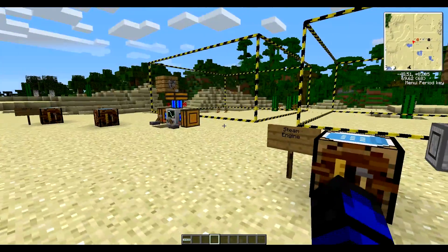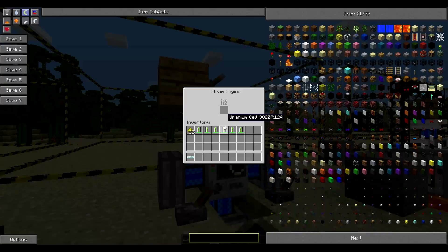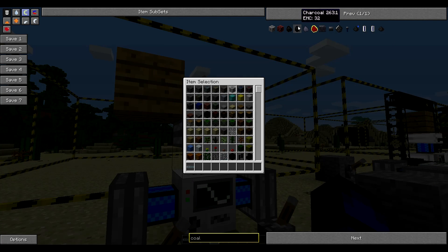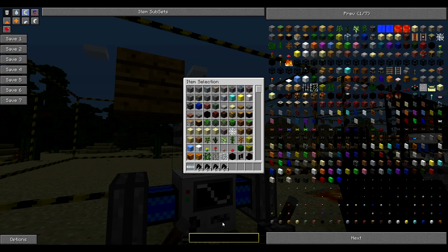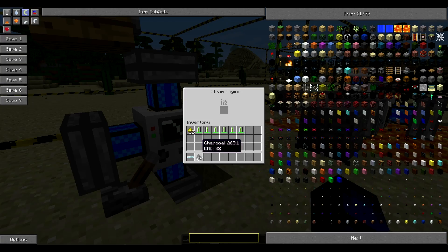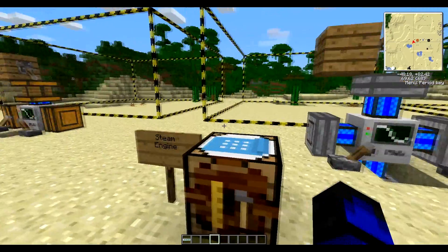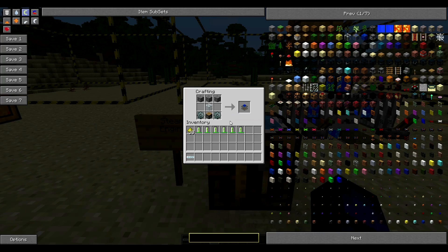This next one will be using the steam engines. Steam engines use coal — I prefer to use charcoal actually, because it has the same burn value but is much more efficient. How you make the steam engine: three cobblestone, one glass, two stone gears, and a piston — same format as the redstone engine but just a little more advanced.